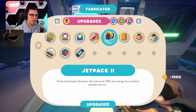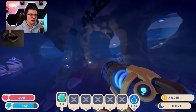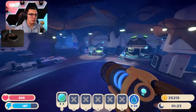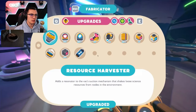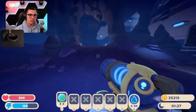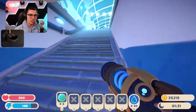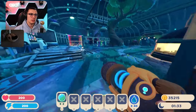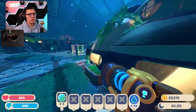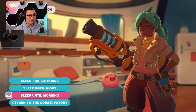Fabricate this upgrade. Enhanced Jetpack Thrusters that consume 20% less energy but produce double the fun. We can probably fly further with this now — that's cool. One more Wild Honey. You're watching the Pixels movie on your DVD player. You do so many things at the same time.